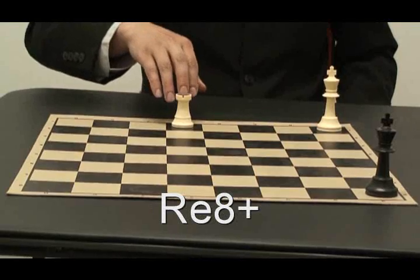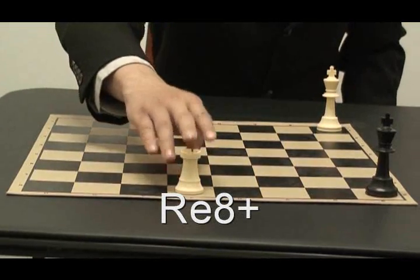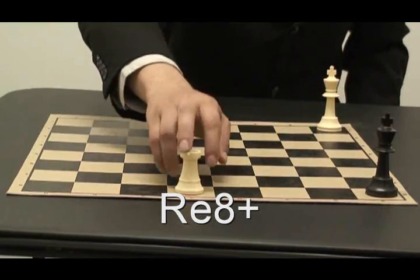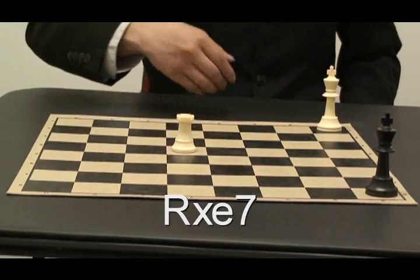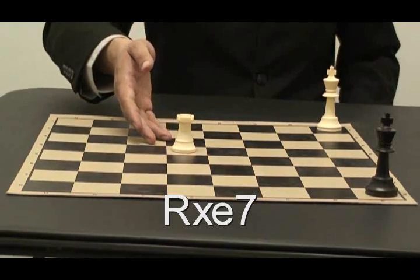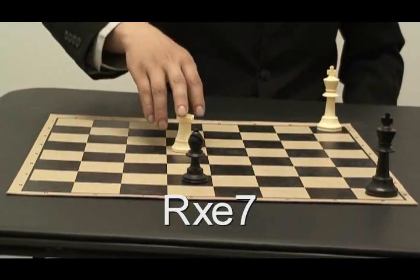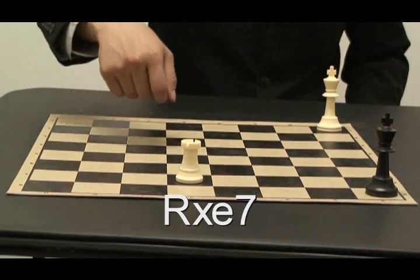If I had to write this down, this would be R goes to E8, plus sign, because this would be a check. A plus sign means check. But now if this rook had to capture something, this would be R captures E7.